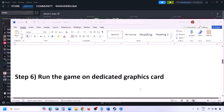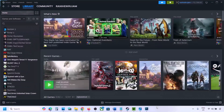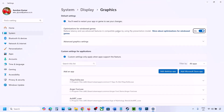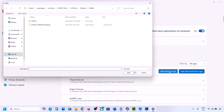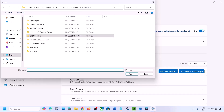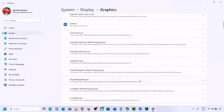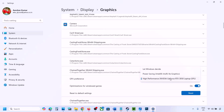The next step is to run the game on the dedicated graphics card. Type 'Graphics Settings' in the Windows search box and go to Graphics Settings. Click Add Desktop App, go to the game installation folder, open the game folder, and select the game exe file. Once the game appears in the list, click the dropdown arrow, select High Performance and your dedicated graphics card, then launch the game and check.